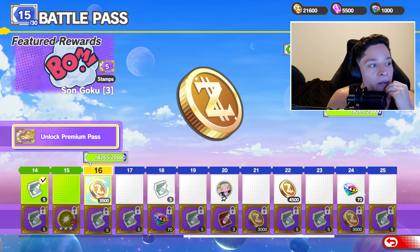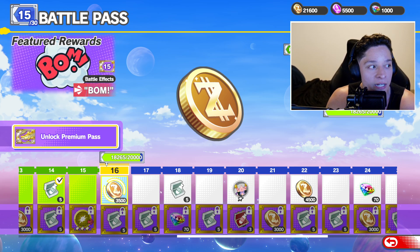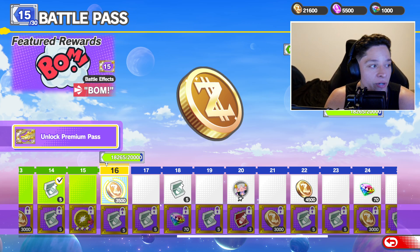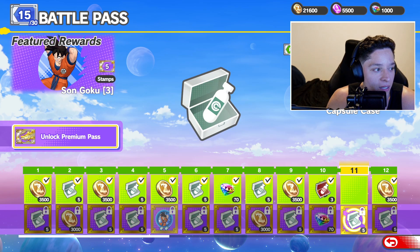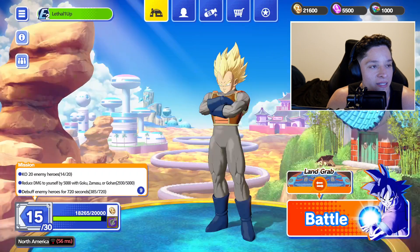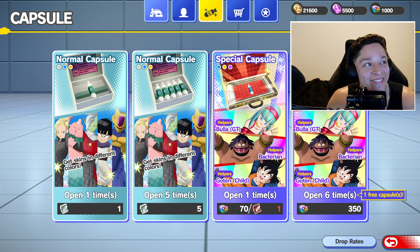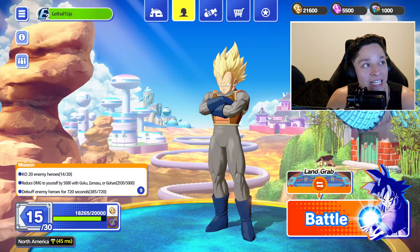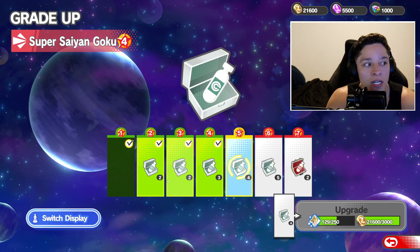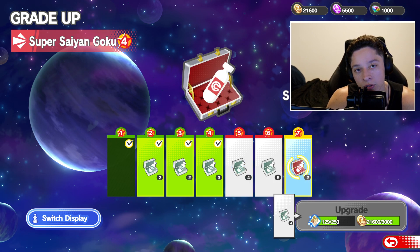To get regular capsules, you can get them from the battle pass — both the regular pass and the premium pass. The other way is when you actually level up your characters. When you level up your character's star grade, you also get capsules this way. In fact, if you max out, you can get a special capsule case.